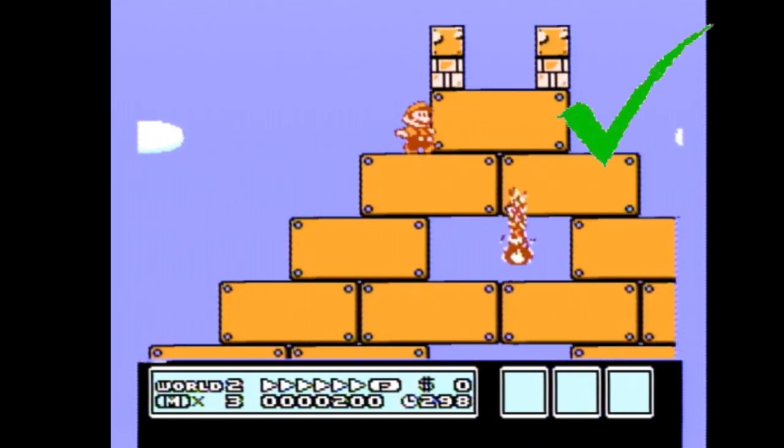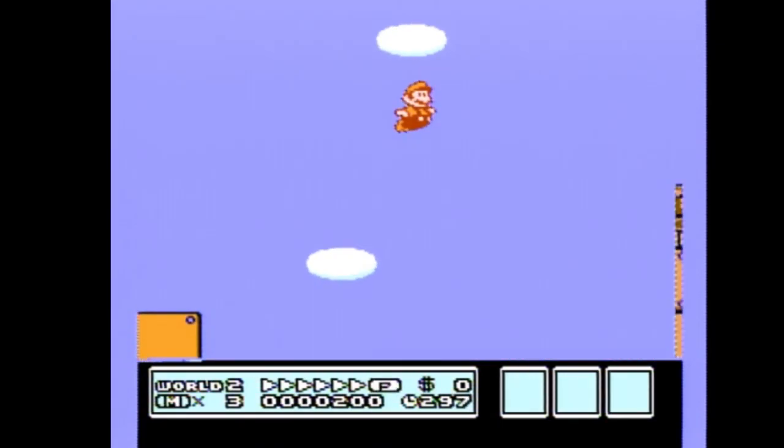Run close to the end of the orange blocks, but not quite to the end, and execute a full big jump. You know if you lined it up correctly if you went right in between the two clouds. This should line you up on the second row of orange blocks on the next pyramid.